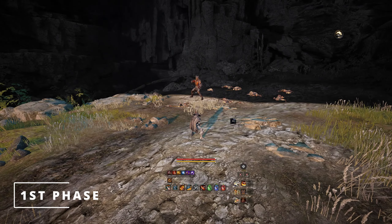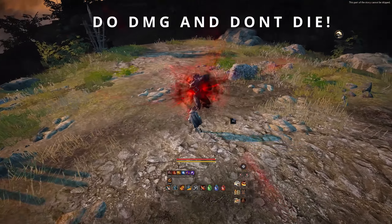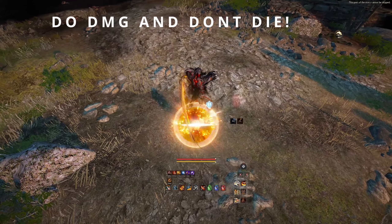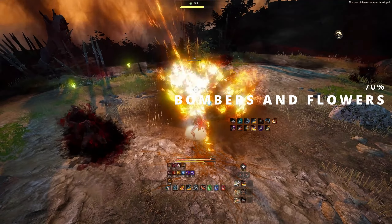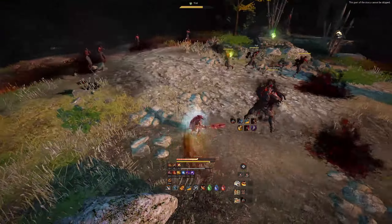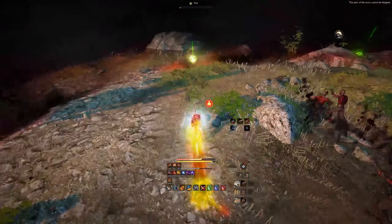The first phase is actually quite straightforward. Just do a lot of damage and avoid a lot of the skills, including the initial burst one at the beginning. Trade with basic skills to do extra damage and beware of the bursts. Around 70%, you'll notice a bunch of bomber mobs start to spawn. These guys are going to randomly follow you around and try to bomb you — they do a crap ton of damage, so make sure to use as many frontals as possible.